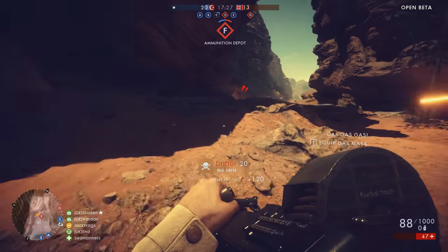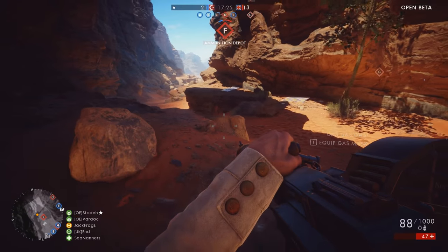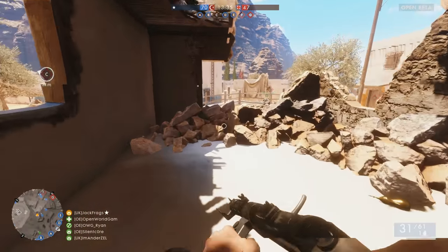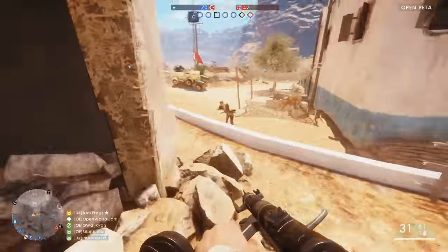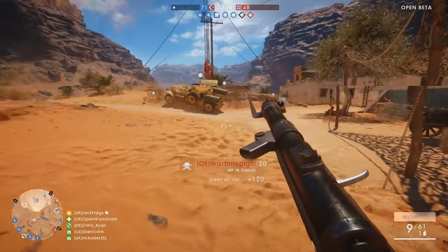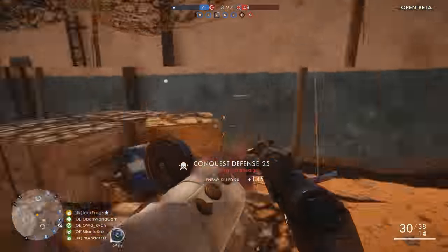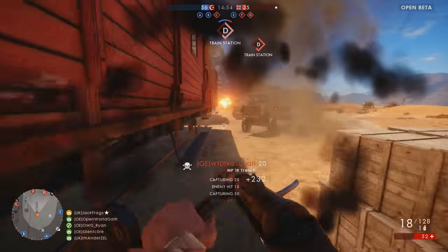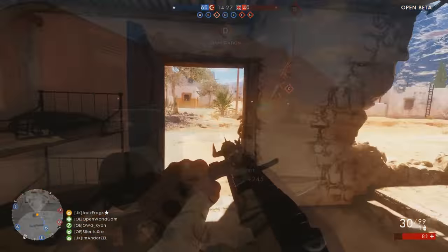If you're a big infantry player, there are a number of flags that you ideally want to float between: the antenna on C flag at the top of the map, the train station at D, and the outskirts flag at B. These are your best bets to go between as an infantry player. In between you and those flags is a village area and it's the most built up area on the map, so SMGs on assault players can do very well here.